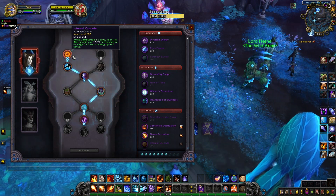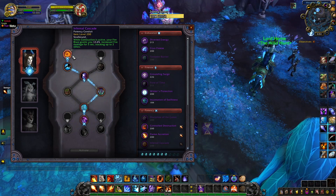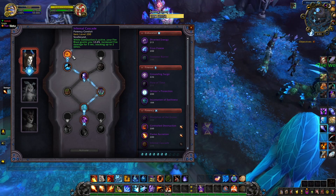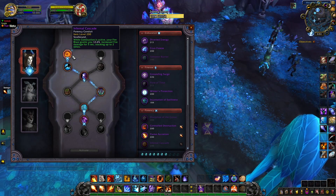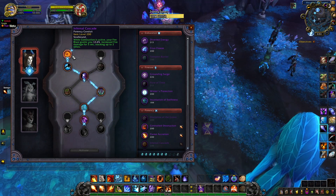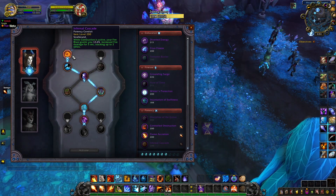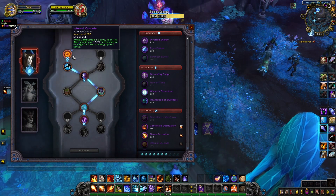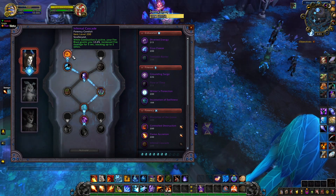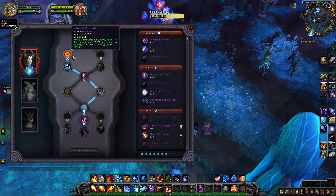What the text doesn't tell you is that when you have one stack of the buff and you use another fire blast to add another stack, you are also going to reset the timer for the first stack. And if you have 2 stacks and you use a fire blast before the buff expires, you are going to reset both stacks to 5 seconds. This is important because during your combustion, you want to always have 2 stacks up at all times, and in order to do this, you have to use all spells in a certain order.